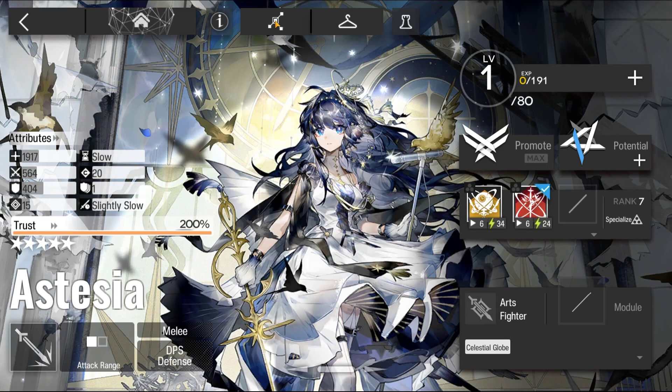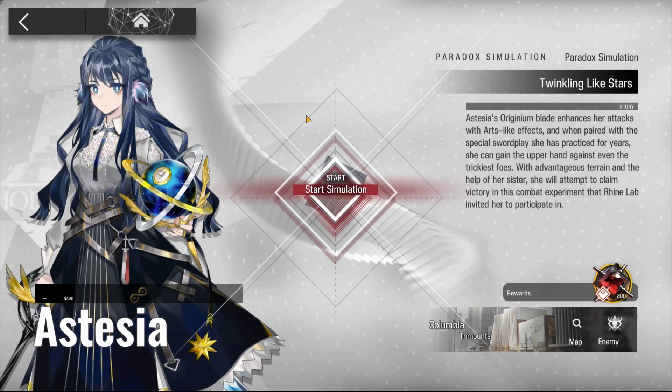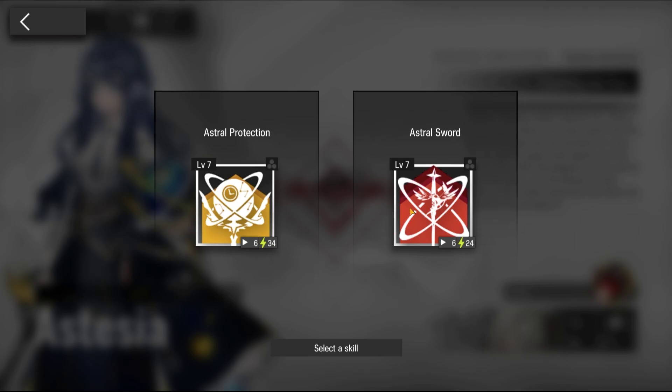Welcome to my video. This is Echo Jin, featuring the Paradox Simulation for Estesia. The requirement to unlock the Simulation for Estesia is E2, level 1.